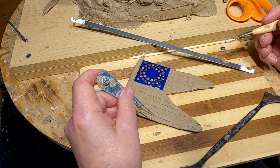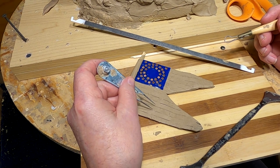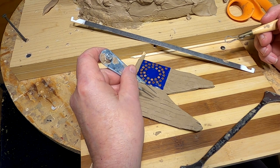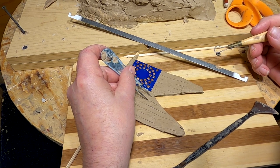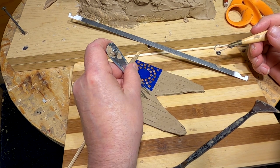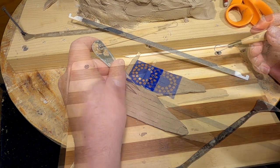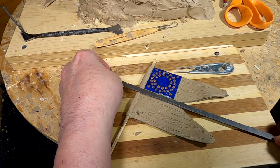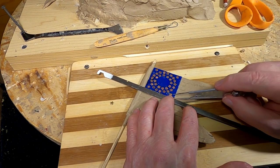Today I'm gonna start out with the flag. I'm checking the width of each of the stripes and making sure they're all evenly spaced. Yeah, that's better. Now I got to redo all the lines a little bit because they're all rubbed out a little bit.